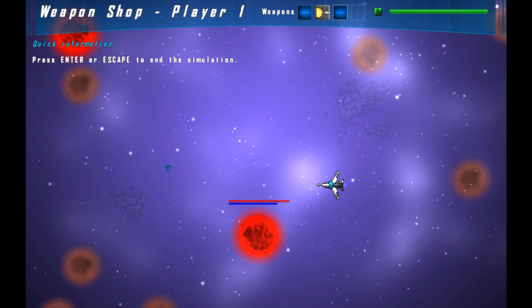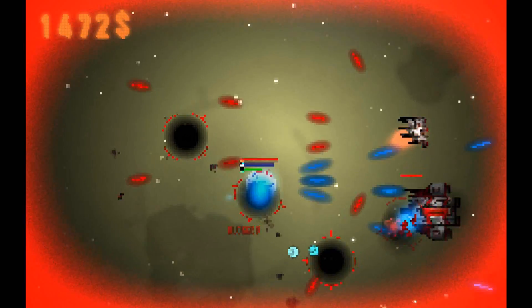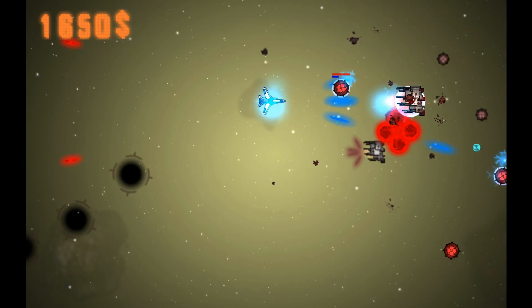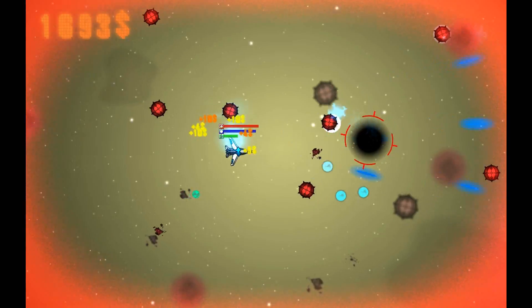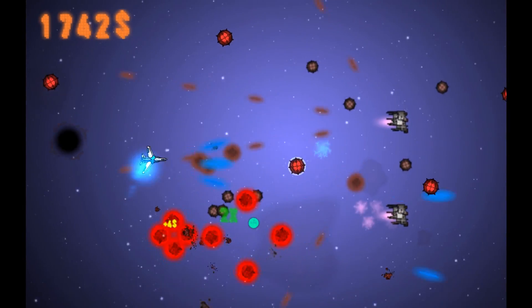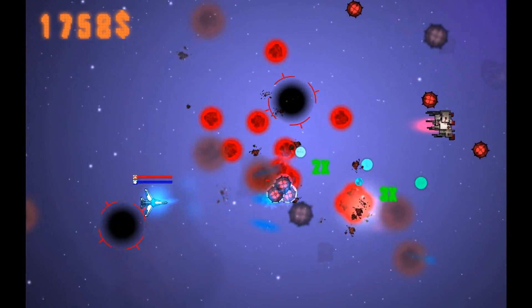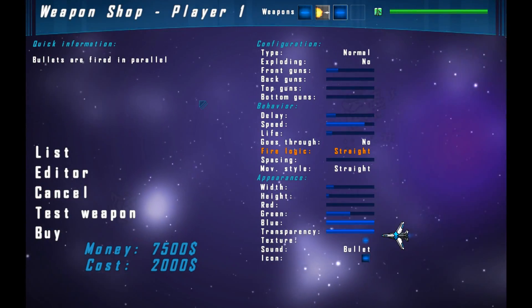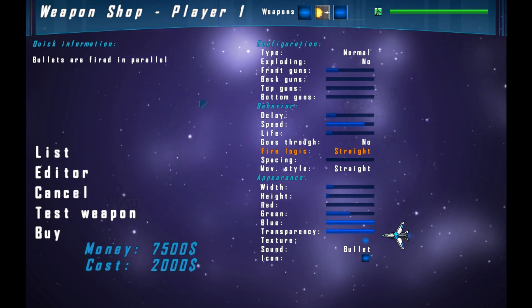Now let's see this weapon in action. When you change a parameter, the price is updated to reflect how useful and powerful the gun is. This is possible because of the formula.